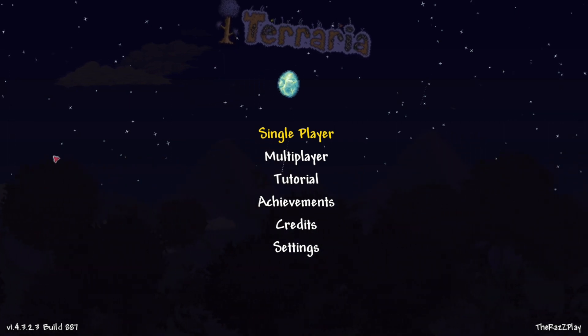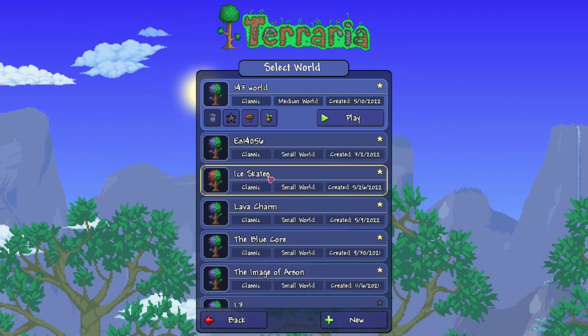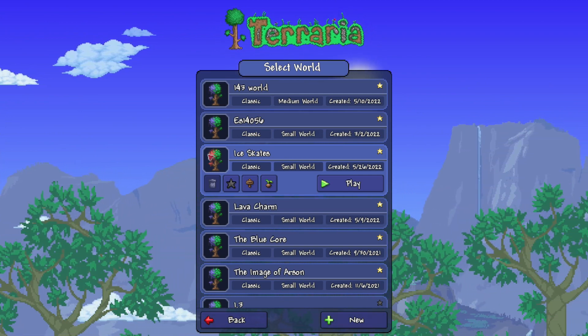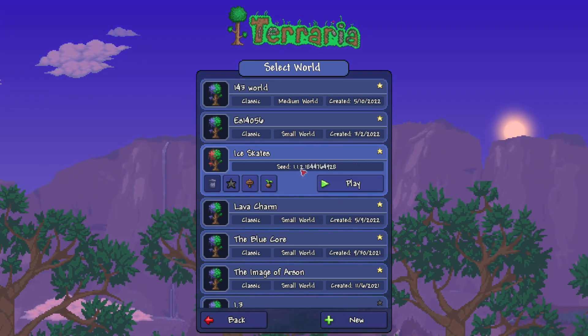Let's show you guys how to create the world. We're going to go to single player, go to TRP Xbox, and go down to this world right here. We're actually using a crimson world — I did this for the PlayStation as well. We're going to recreate the world, so here's your seed number. I'll have it in the description below.